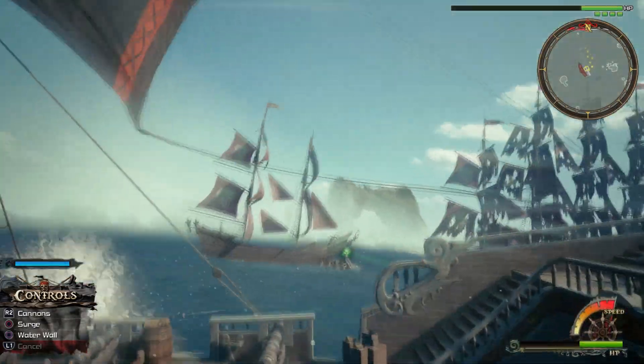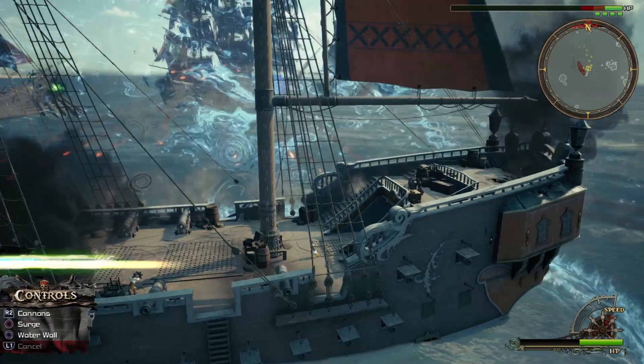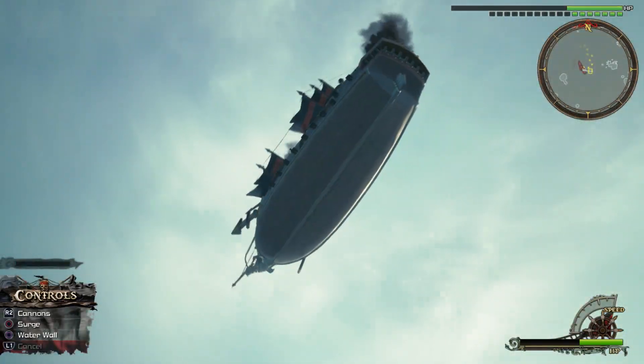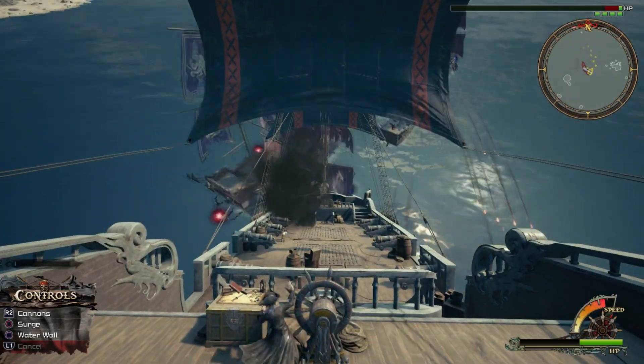What's up YouTube, Dimelux here and today I'll be ranking all six attractions in Kingdom Hearts 3 from worst to best. The summoning of attractions is a new gameplay mechanic introduced in Kingdom Hearts 3 where Sora calls upon classic Disney theme park rides to aid them in battle.